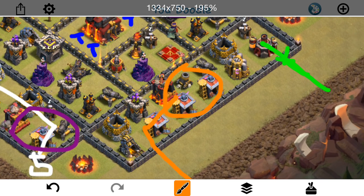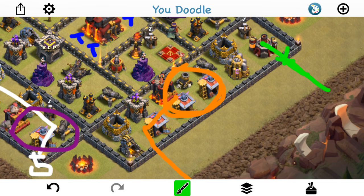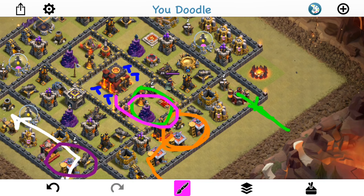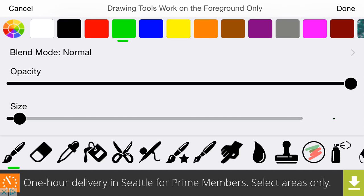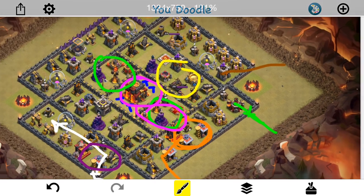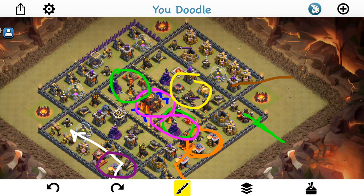Everything's going to kind of meet up and converge in this area right here. Then I'll have a Jump to let them through to the Inferno and then to the Town Hall. I'll use a Haste — drop the Haste here, I have a Rage here, and then another Jump over here to let them out. So just kind of going straight through this core, Inferno Tower to Inferno Tower. Total spells: the Poison, the Haste, two Rages, two Jumps, and one Heal because I'm sending in some Hogs — seven of them. As the Valks are moving through, I'll probably heal around this area. Everything should converge in this part of the base, and hopefully it'll be done.